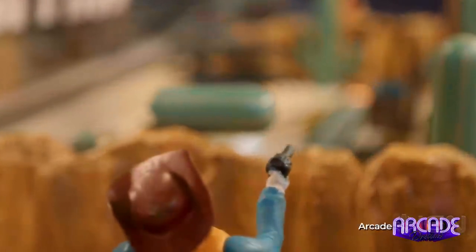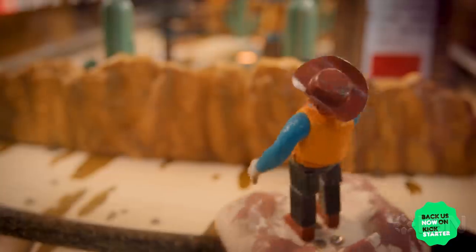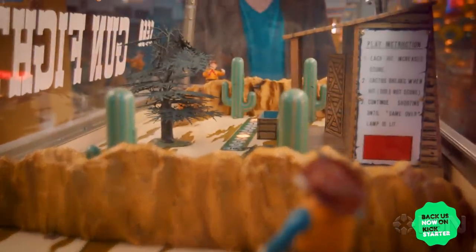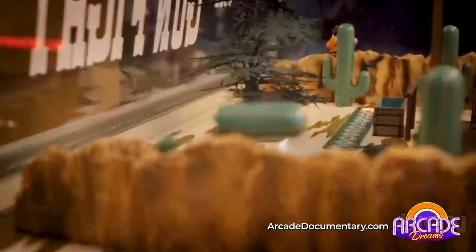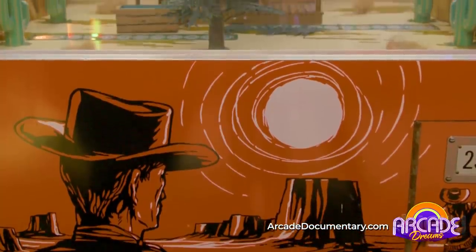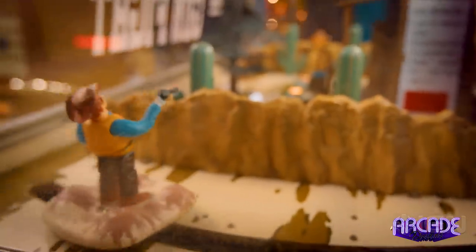If a player shoots the cactus, the top part of the cactus retracts. When you land a shot on your opponent, your opponent collapses. How does that happen? Well, your mannequin is a puppet. Your mannequin has strings from foot into the neck and through the torso. The effect is that you've lost your corpus and you've collapsed. Immediately afterwards, you regain your form and you are a standing, shooting gunslinger once again.